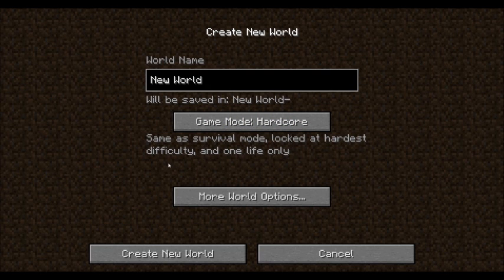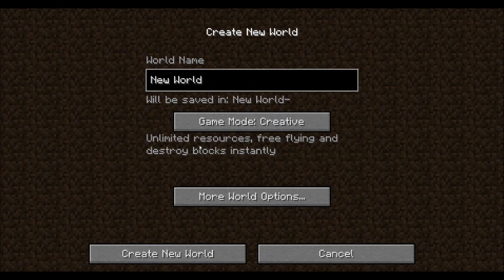You've got hardcore, which is basically the same thing but way harder and you only have one life. And creative is where you can build things — you have unlimited resources so you can build everything, free flying, and destroy blocks instantly.